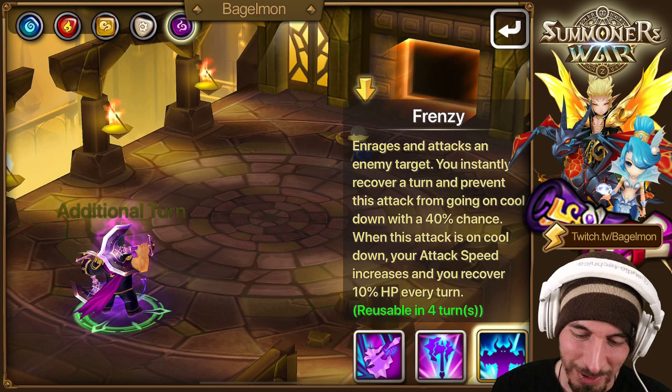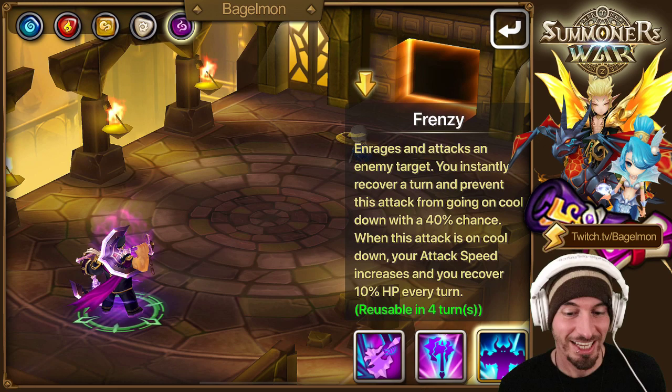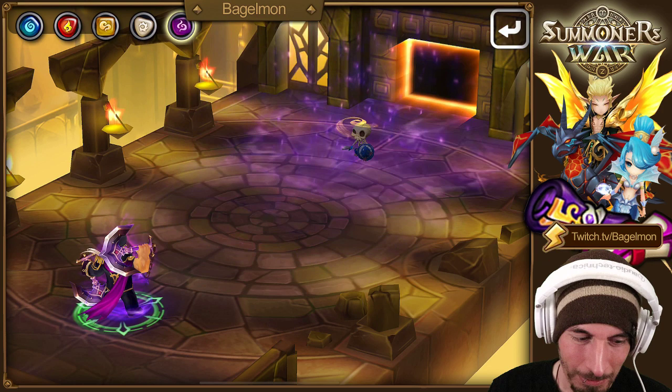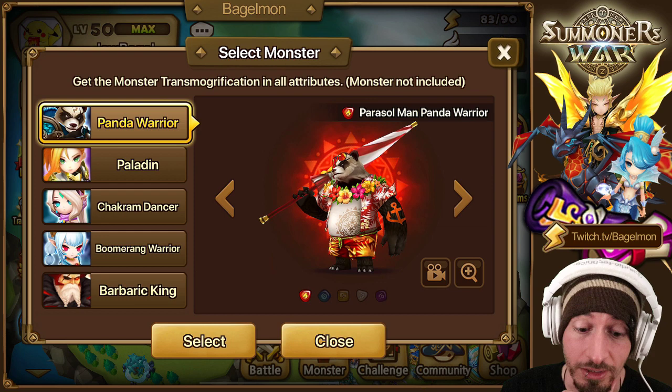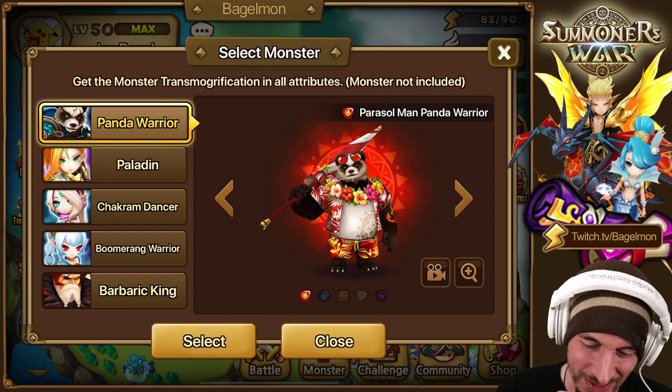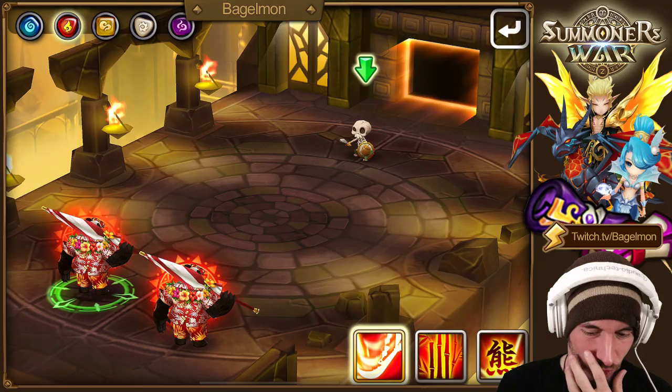Perfect - that sounds like typical Guild Wars. Oh, that wasn't programmed to happen every time - it just happened to proc. That's kind of funny. Okay, parasol man - panda warriors! What a masculine name. If you have Tianlang this is an auto-buy for you to show off your Tianlang.